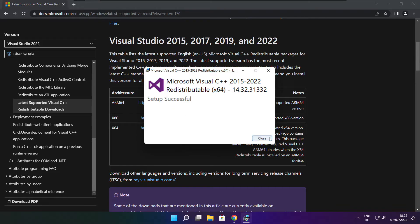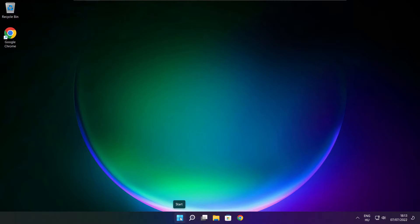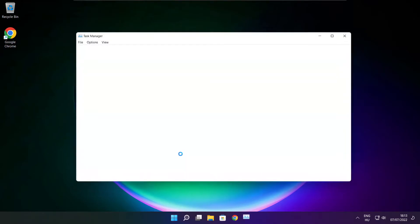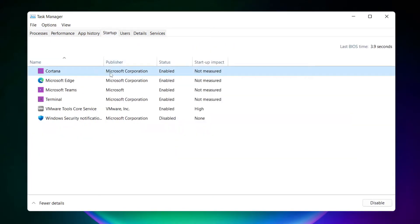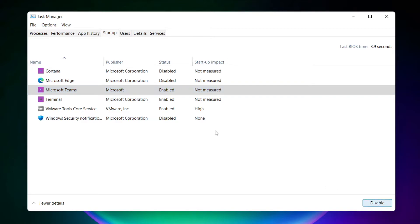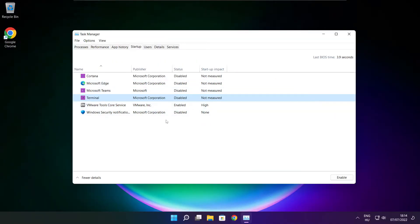Close the internet browser. Right-click the start menu and open Task Manager. Click Startup and disable any applications that are not used.